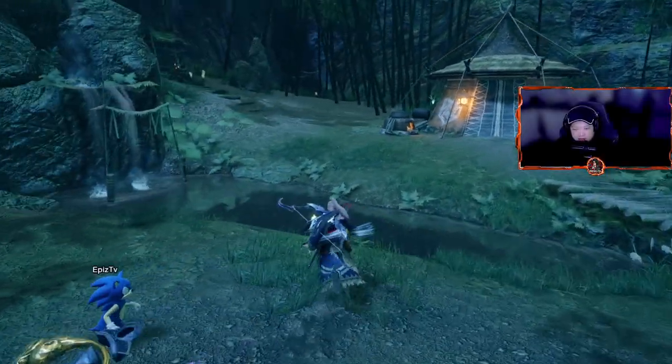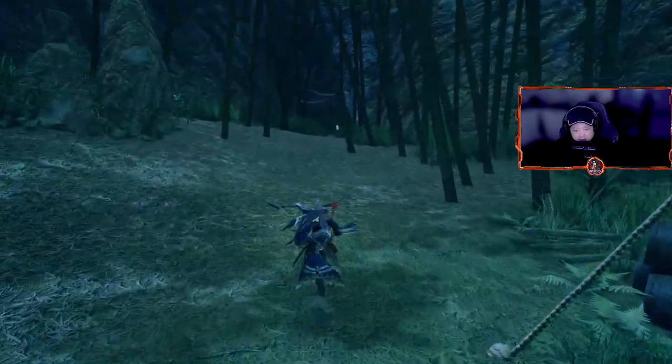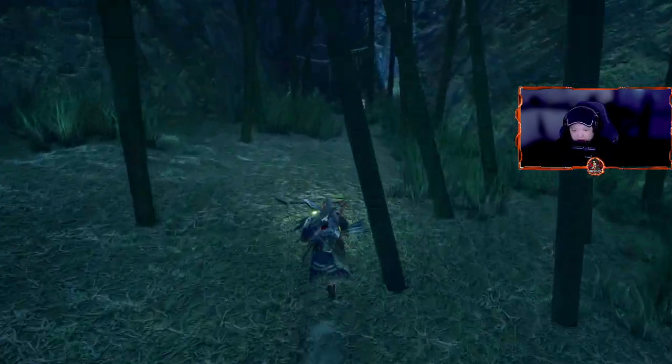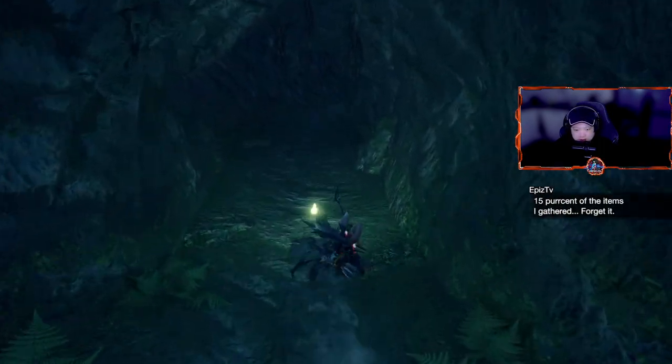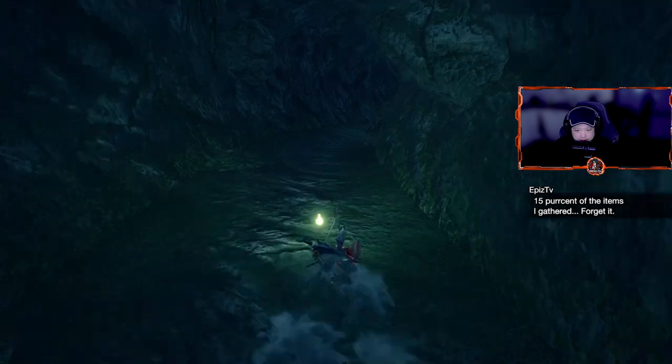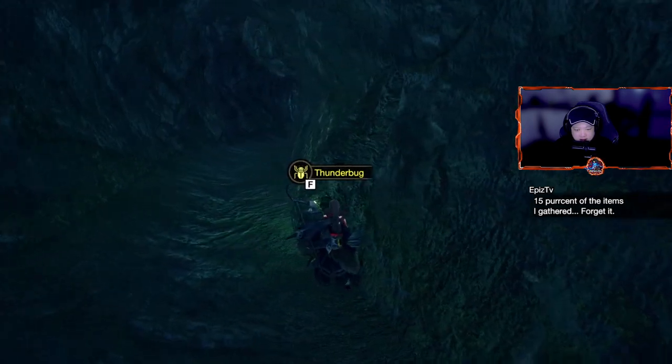Next we have Shrine Ruins. We're going to go behind the camp, and there's a secret tunnel that is not shown on the map. We're going to slide down a little bit, and here on the right side you will see our next thunder bug.